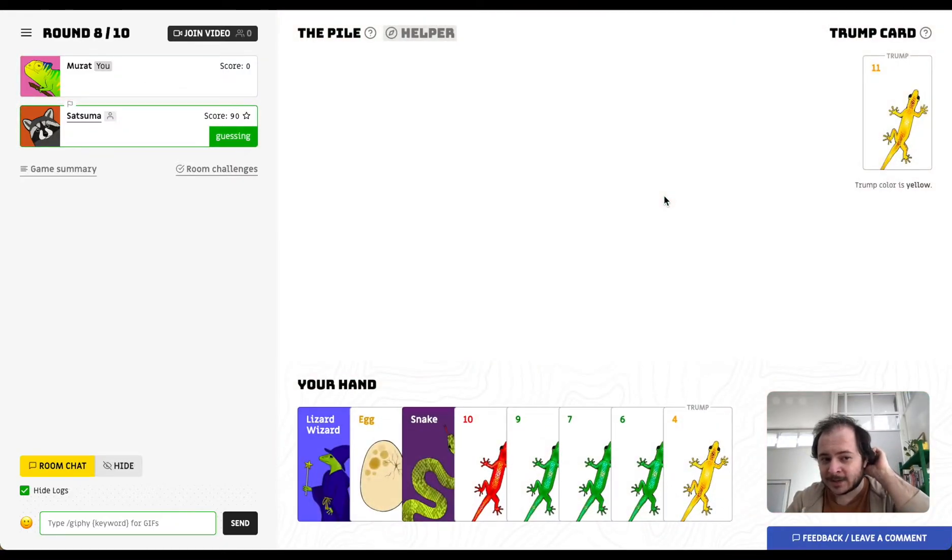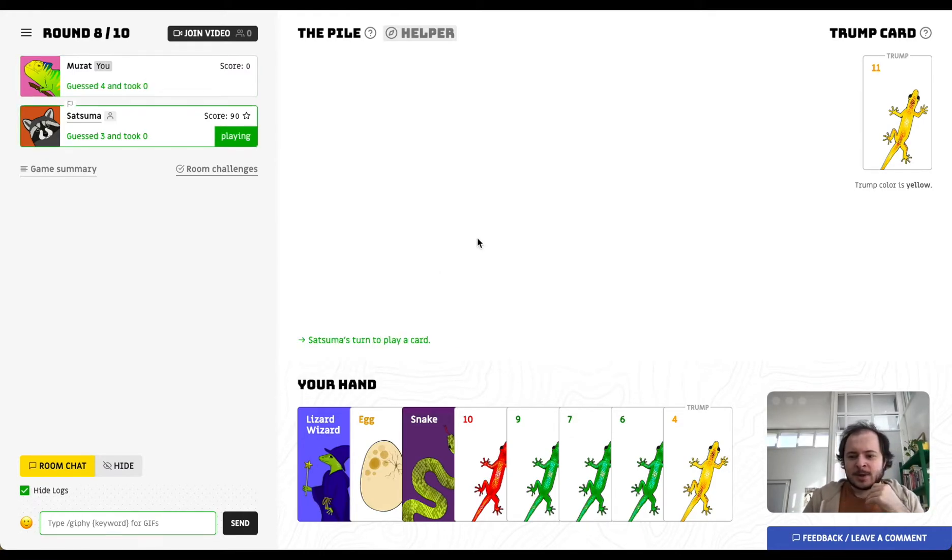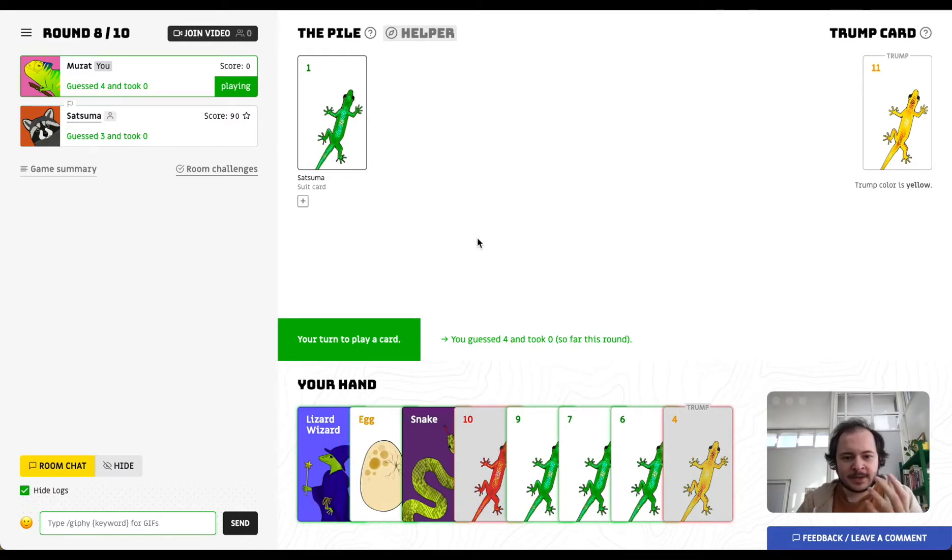We were both wrong, so I lost 10 points. In round eight she has guessed three, so I cannot guess five. My hand looks pretty bad, but I can transform a snake into a dragon with the lizard wizard, so I'll say four. I want to show the following-suit rule: because Salah played a green one, I can only play other green cards or special cards — not the red or yellow card.